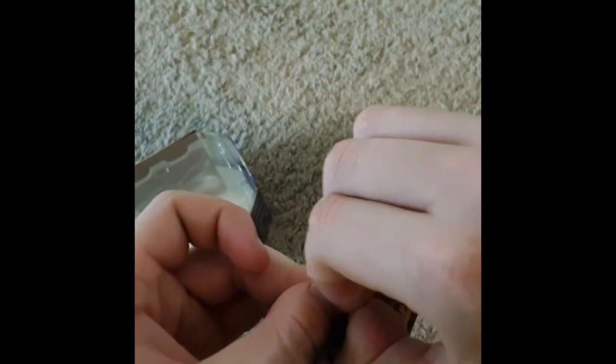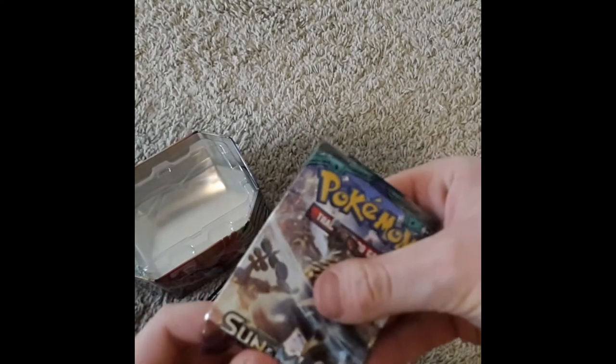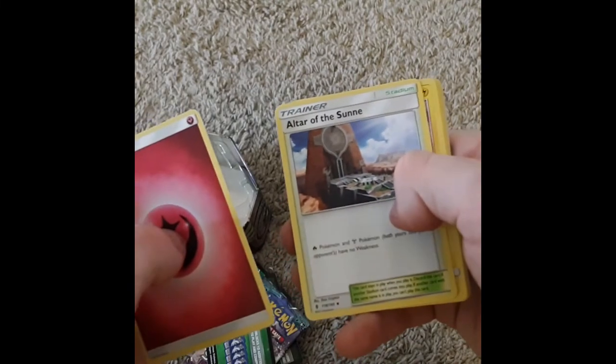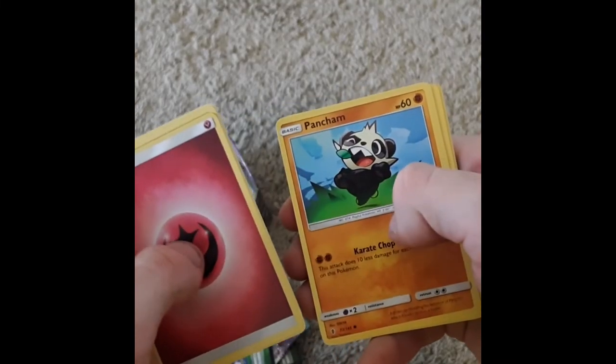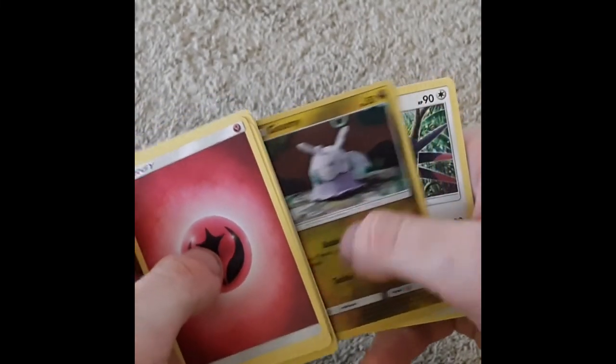What is up with these packs today? It's because my nails are pretty short. Fairy Energy, Altar of the Sunne, Alolan Graveler, Mallow, Patchwork, Snorlax, Castform, Vanillite, Meowth, Gumshoos was the Reverse Holo, and Swellow. That's it for this tin.